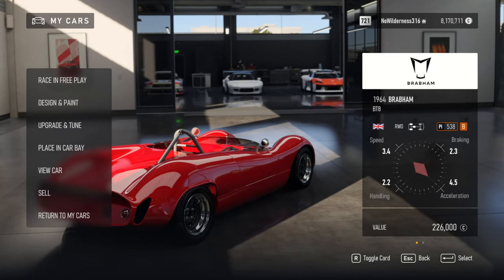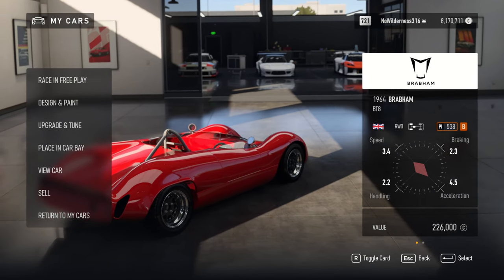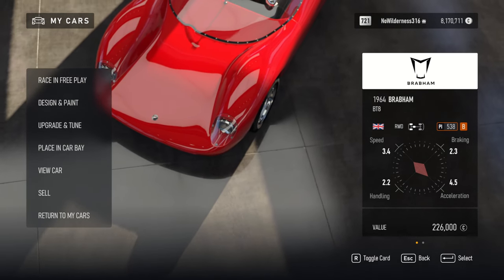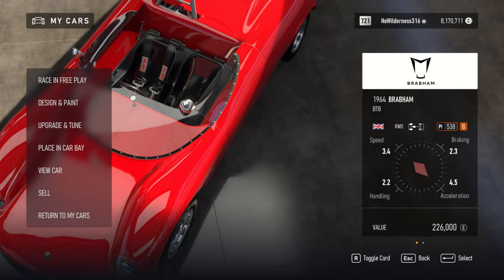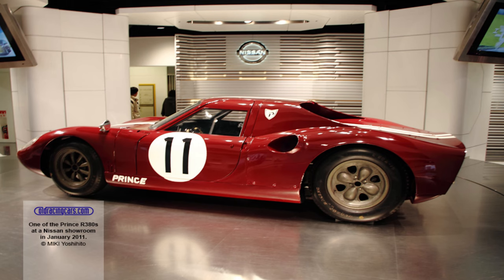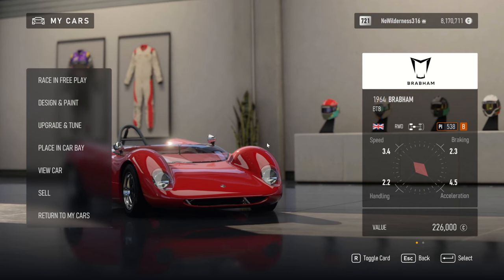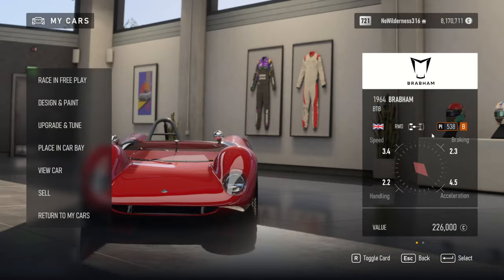Today we're looking at the new Brabham 1964 BT8, made between 1963 and 1966 for a total of 12 cars. I wish they had the hardtop version, which was sold to the Prince Motor Company in Japan in 1964. If you look it up, it's the Brabham BT8 SC9-64 — probably one of the better looking ones, with a hardtop. It was the base for the Prince R380, so I wish we had that one in the game; it looks a lot better.